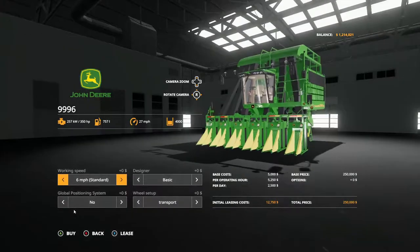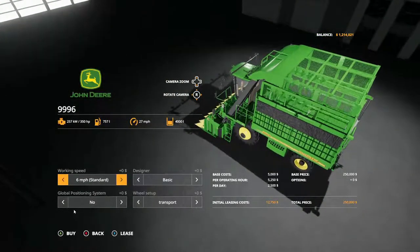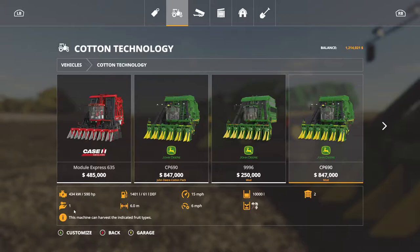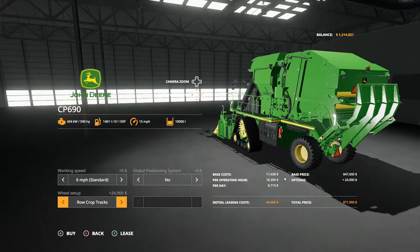This one here is the loose cotton. I don't have all the stuff - we're not gonna do this on this map. It basically blows loose cotton back in there, and you dump it out in the module builder, then it packs. Right here we have two that we bought and one that is leased. You now have the options for duals, thick tracks, and row crop tracks. Leasing these for $45,231, and buying cost of $886,900, folks.